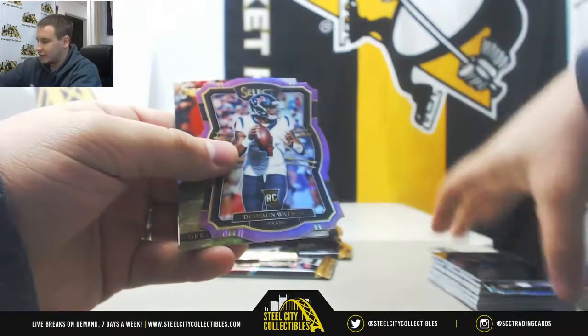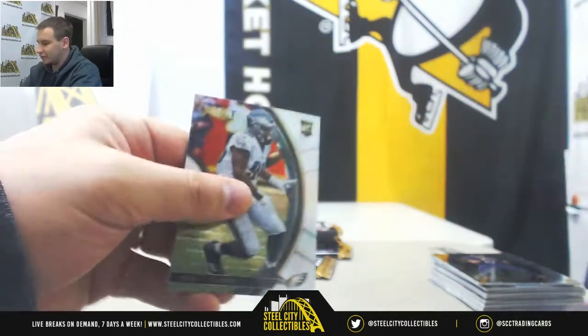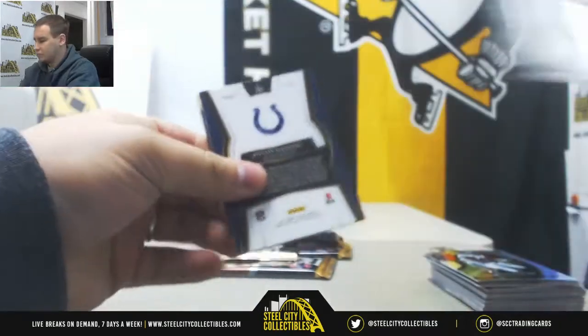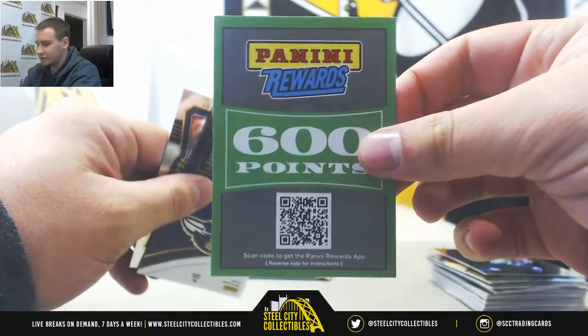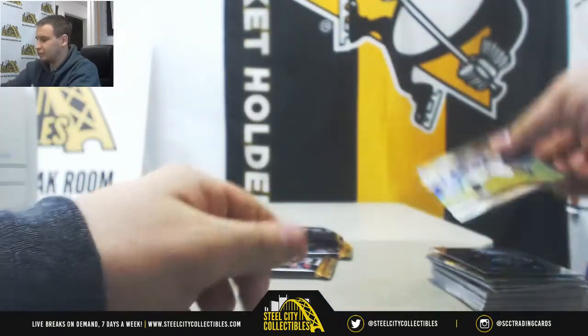Purple die-cut of Deshaun Watson — nice rookie there, number 23 of 75. And we've got a points card — 600 of them though. It's not the worst thing in the world. 600 points.